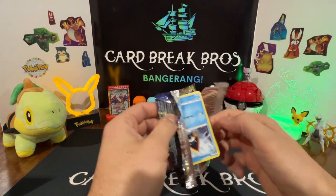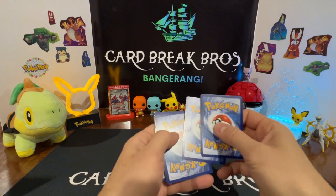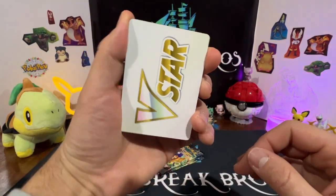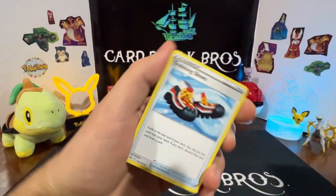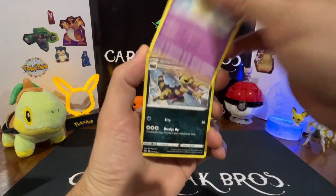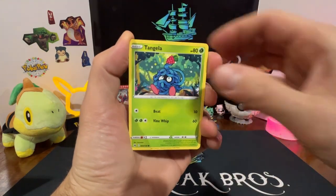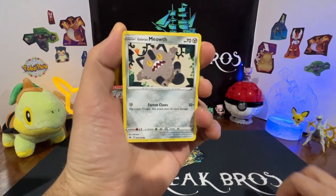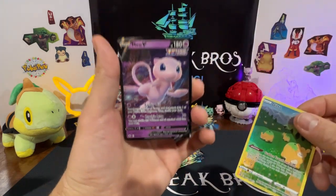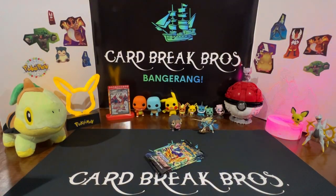Five packs left. Four after this one — see if we can finish strong. Another B-star. Six pairs of Trekking Shoes too. Lunatone, Probopass, Snorunt, Fawnee, Tangela, Baltoy, Meowth — Ditto Galarian Gallery — into a Mew V. Okay, there's a couple hits!